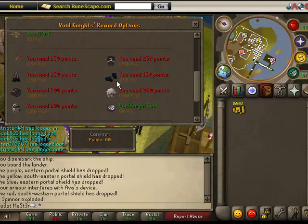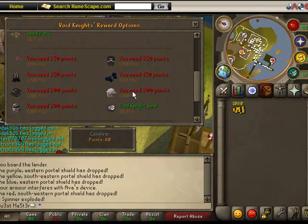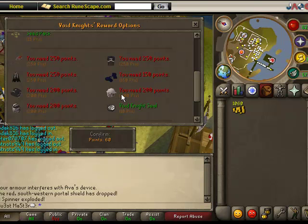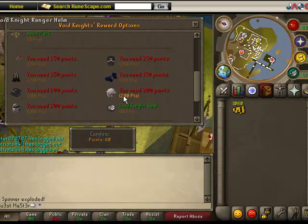When wearing the full outfit with the Ranger Helm, you get a 10% range bonus — so at 80 range you'd effectively have 88 range. The Mage Helm gives a 30% magic bonus with the full outfit, and the Melee Helm gives a 10% attack bonus. One full Void outfit costs about 850 points, which is around 425 games. Spread over a week that's about 2 hours a day of Pest Control, which really isn't a lot. If you want all three helms, that's an extra 200 games — a couple more days.